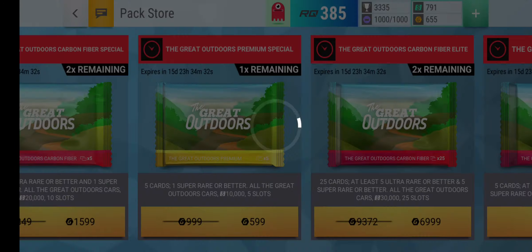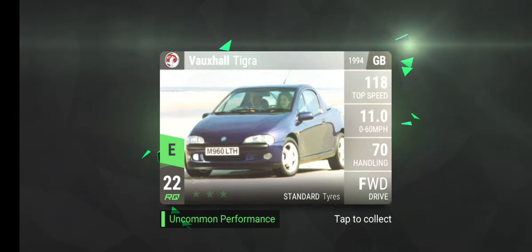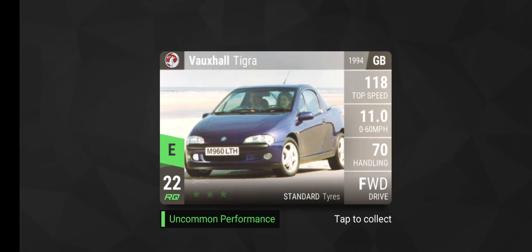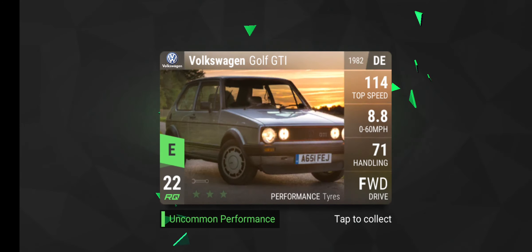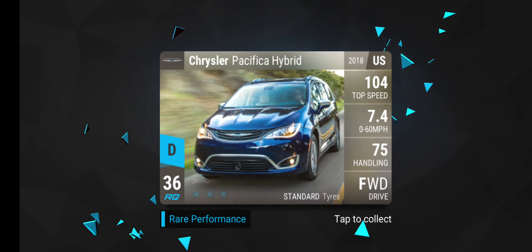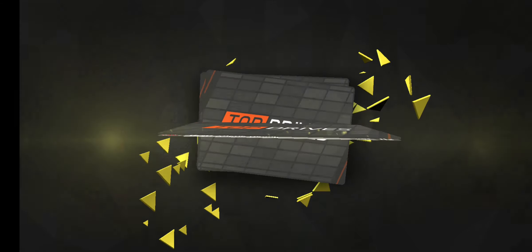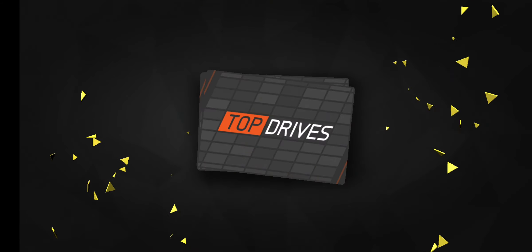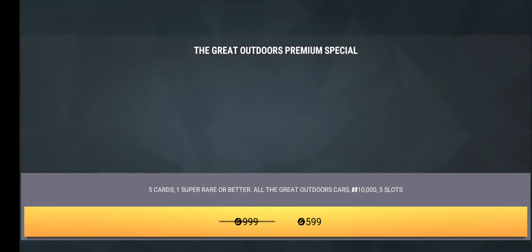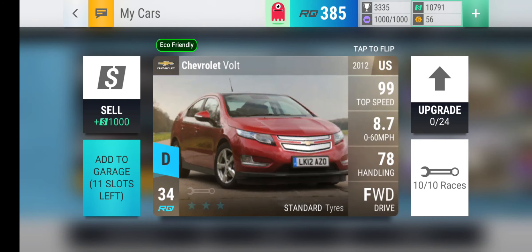And finally, we have this Great Outdoors Premium Special — 10,005 slots and a super rare. So let's get it. We have Volkswagen Golf GTI, which I actually really need. Nissan Leaf. Moving on to Chrysler Pacifica Hybrid. I already have that. And finally — Ultra. I already have that as well. Not the best pack.